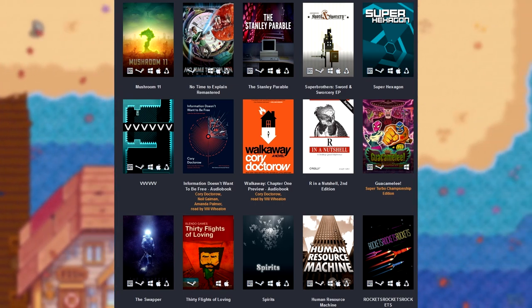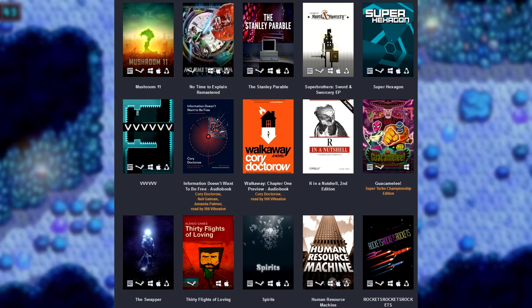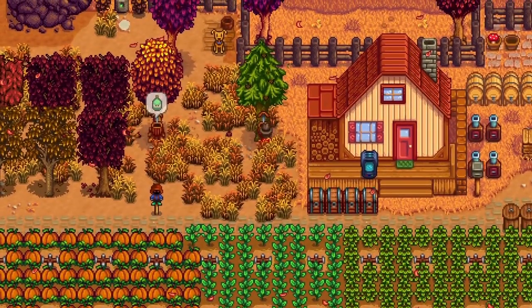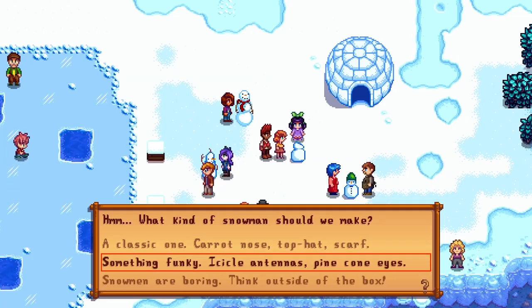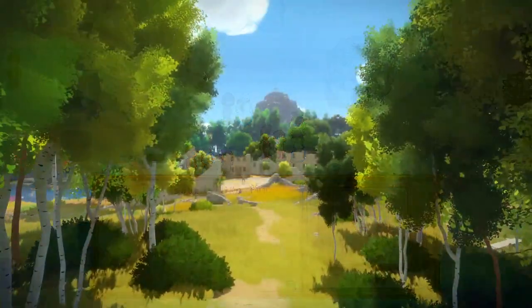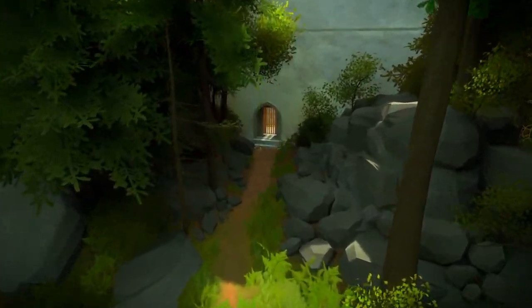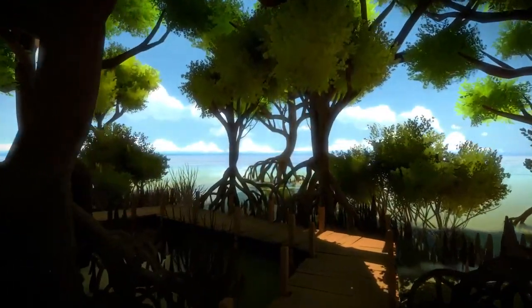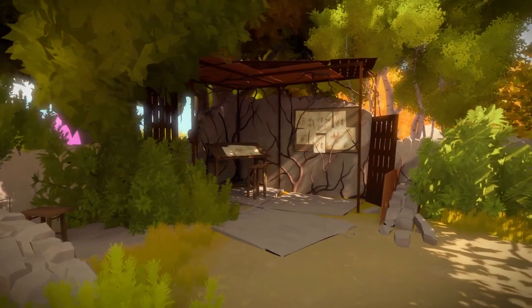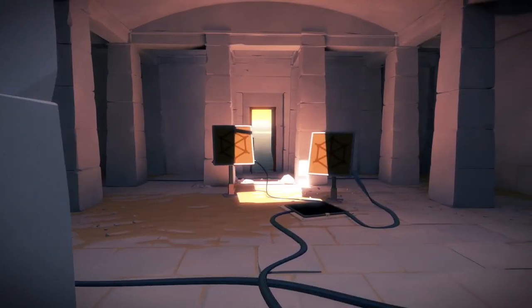Stardew Valley even on a Steam sale only goes down to like $10, and The Witness is also a relatively expensive game, and you're getting all of that for just $30 with more games being added. Unfortunately, Subnautica was in this bundle, but so many people bought it that it's now sold out — which sucks, but it's still pretty great. I know the $30 entry fee is kind of high, but it's well worth it. You might already own some of these games, but you can give them to friends. Super Hexagon is also in this bundle — one of my favorite time killer games on PC.